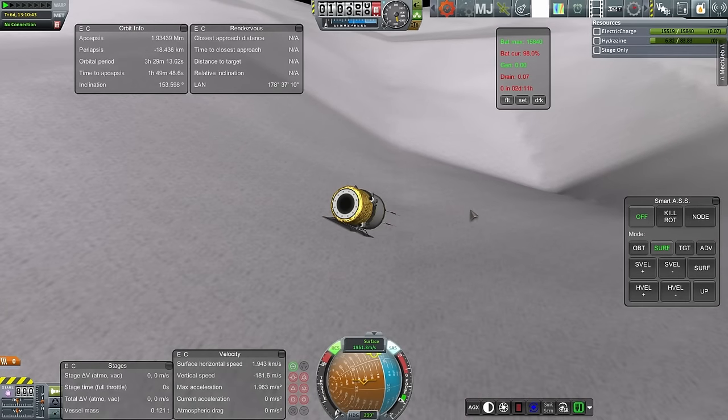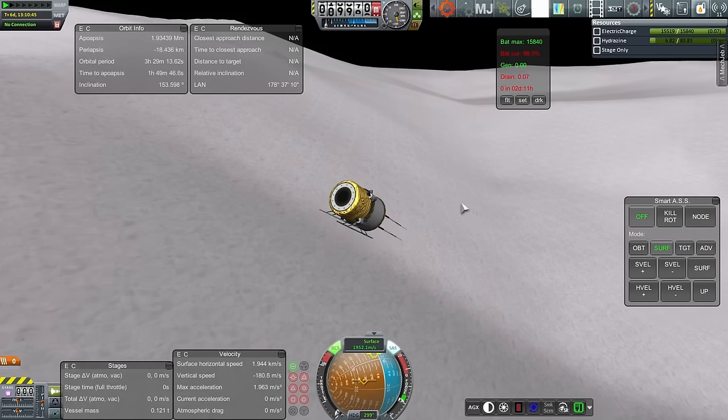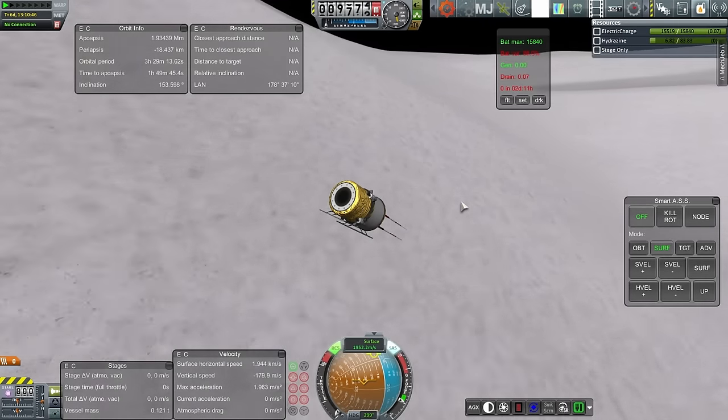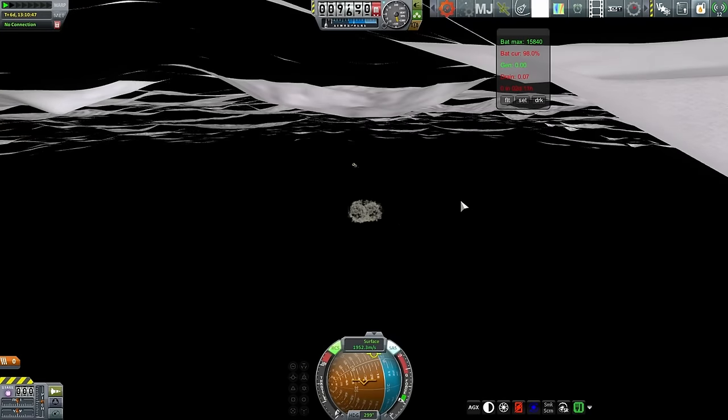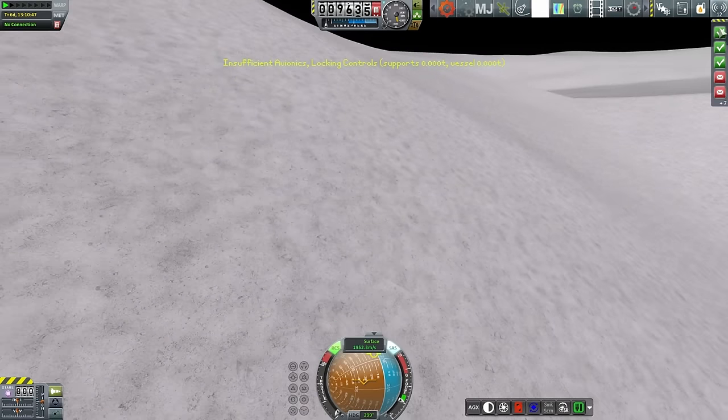We could take some pretty good photographs of the surface from here if we had communication with Earth. We should put some communication satellites around the moon — maybe that's something we should do next time, but we'll see what contracts we have. Well, that's that. And that contract was fulfilled as well.